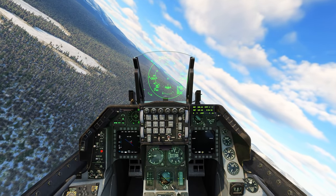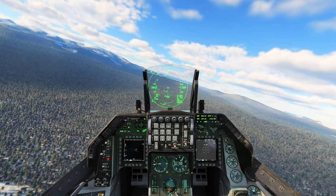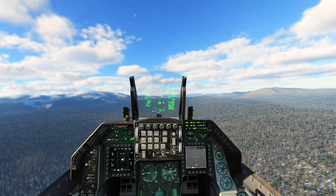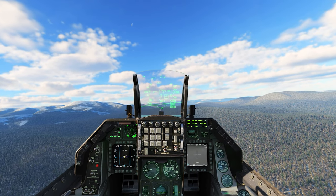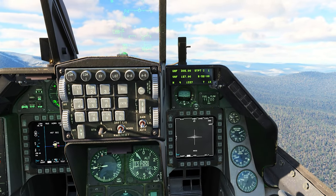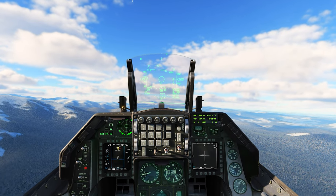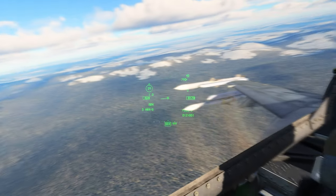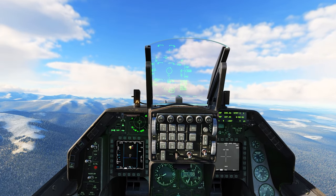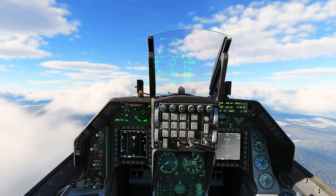Switching to TGP and radar — let's lock that target and see what it is. They're behind the clouds. I'll climb. What do we have here — that's an enemy tanker! Let's take it out. He's escorted, by the way. I have exactly three BVR missiles — three AIM-120s. He should be escorted by two fighters. Let me capture them on radar. I'm going to engage and go home afterwards — I don't have the fuel or ammunition to engage all of them.